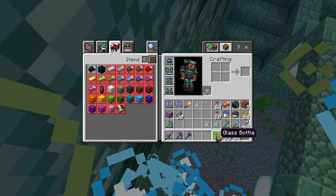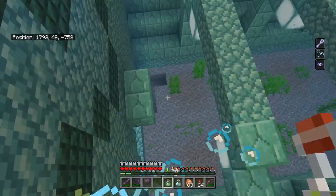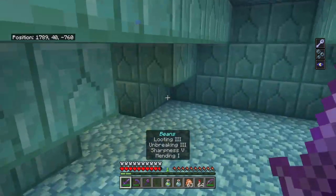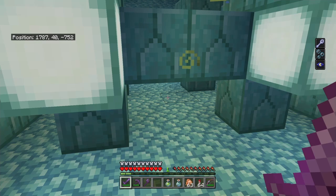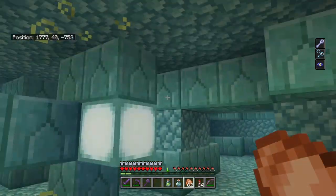I'll just throw these in there and bring these two down so I have extra. Trying to get through this area. When we're in here we just want to go ahead and find the elder guardians.